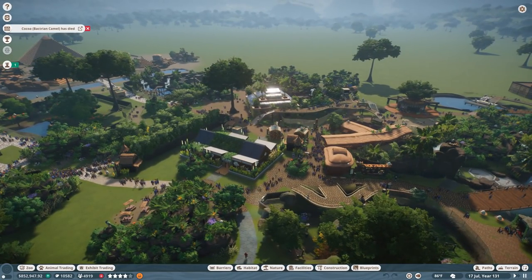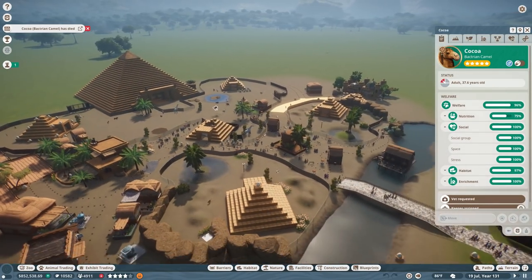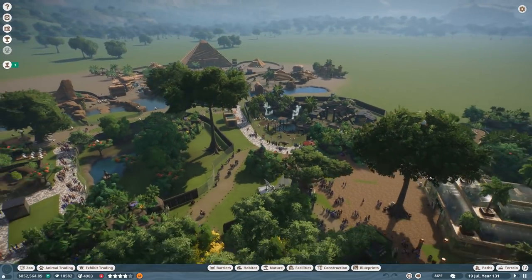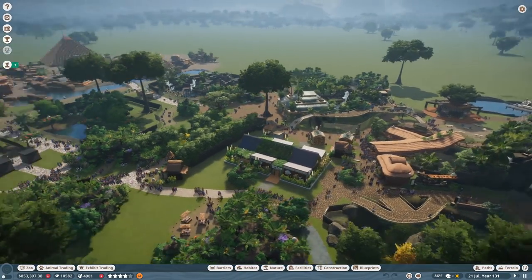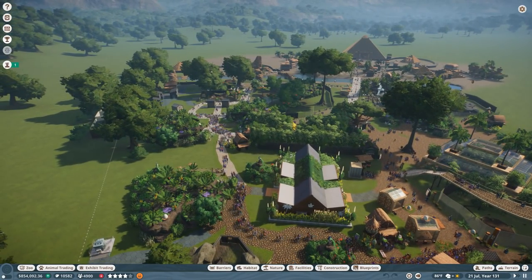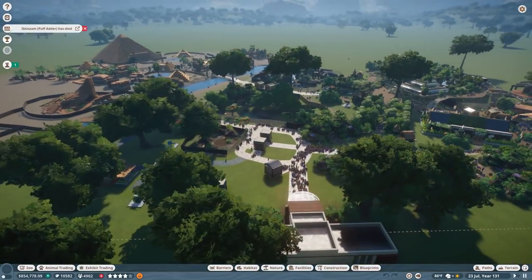We'll do a tour and go — oh, the camel has died! Rest in peace, old man. We'll wander around and see if there are any animal exhibits that could use more animals, or any places where we might go ahead and have some animals ready for release.